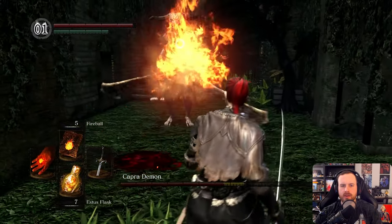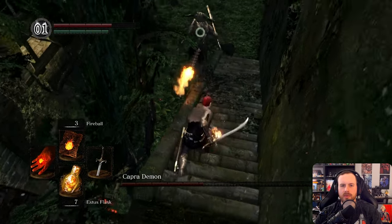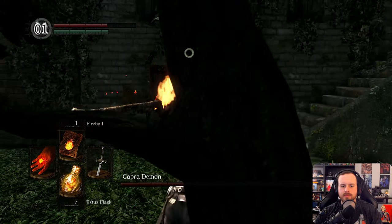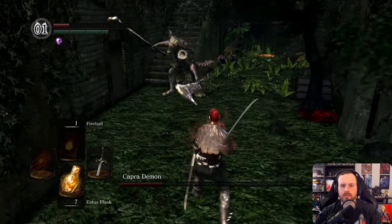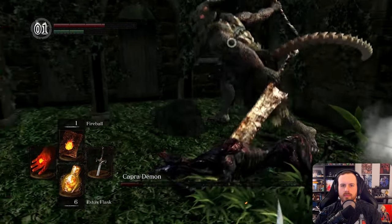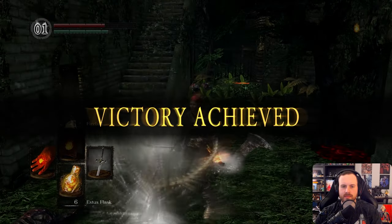Oh yeah, we're good now — we can do it. I can come up here — oh man. Fireball kill! Hell yeah, Capra Demon down! That was enjoyable.